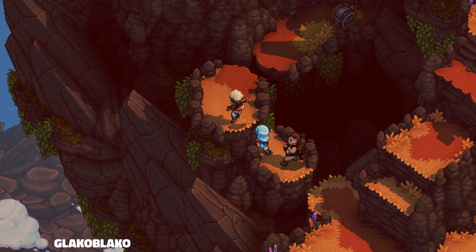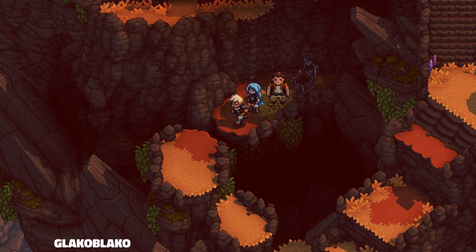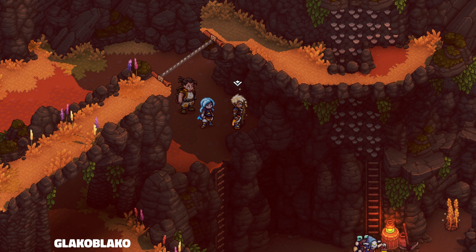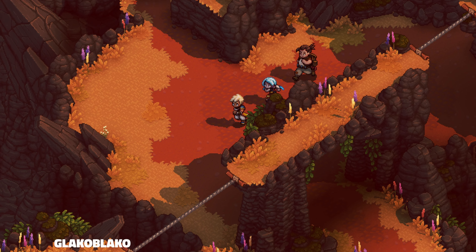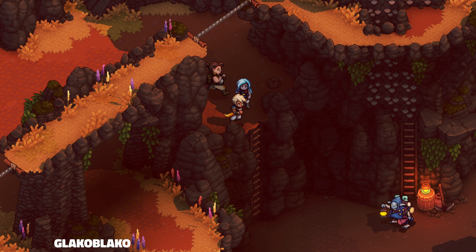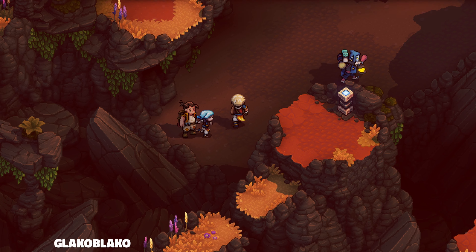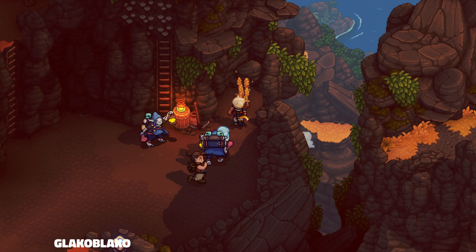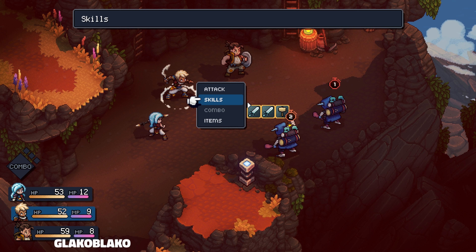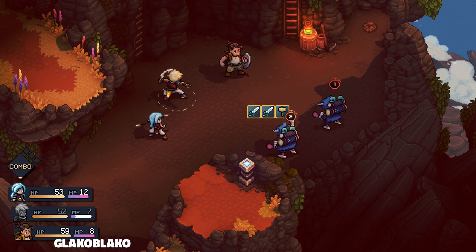Jump over here, get this chest — 90 gold, not bad. So I saw this somewhere and I couldn't resist playing it, so here we are. There's a ledge over here. Is there anything over here? Oh, these are the bad guys I guess. Alright, let's battle. Got any skills? Solar — let's do that. Sounds good.